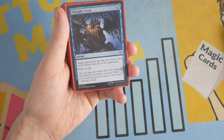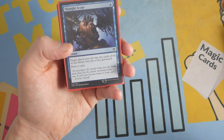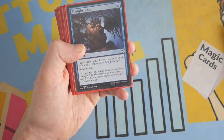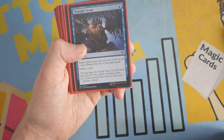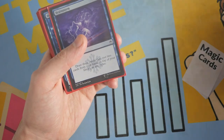Then we've got Thought Scour, which is an instant that draws us a card and has target player put the top two cards of their library into their graveyard. So you can mill yourself or mill your opponent and draw a card. Drawing cards is obviously really good with Jace's Erasure, and this is another mill card and draw outlet. We have a playset of Thought Scour.